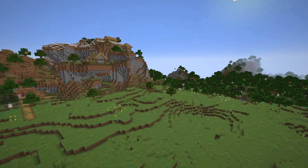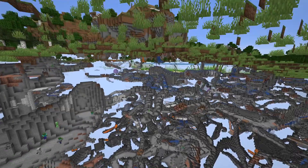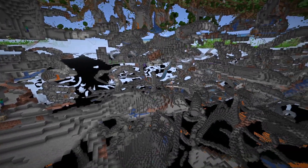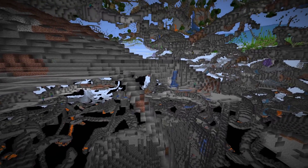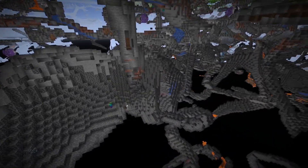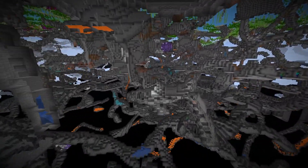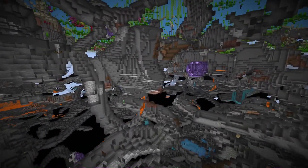Included in this snapshot is the whole cave generation. It was already implemented a couple months ago in previous snapshots before it was decided to split up the update. So the world starts at minus 64 again, can reach up to 319. Got deepslate below Y0. Got the cheese and noodle caves, etc. All of this was already shown in previous snapshot videos, and it's included again in this snapshot.